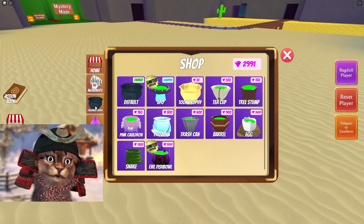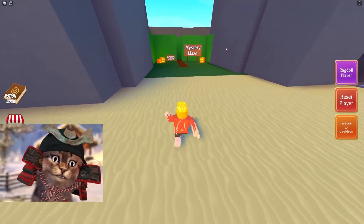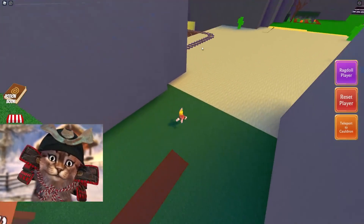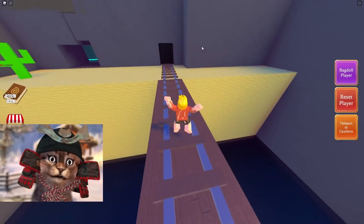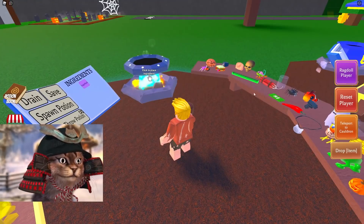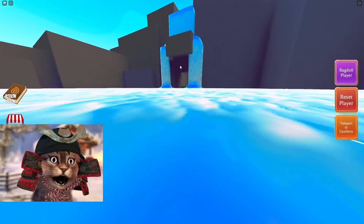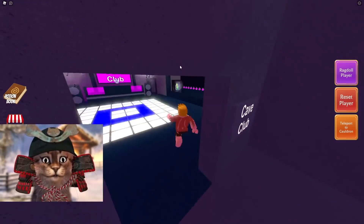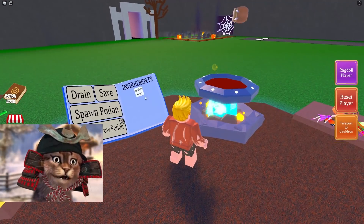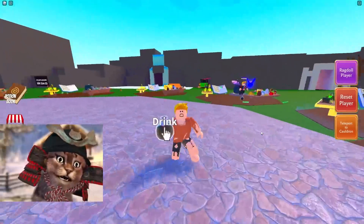Is there any new stuff I can get? Cauldron skin? UFO — that looks cool. Mystery maze? I wanna do that later after we're done with this. First, you wanna get this monkey right here, so go back to your cauldron and put that monkey in there. Then go over here and grab the recipe — two developer heads. When you put the two developer heads in, it should create Oz. Drink this, the Oz potion.